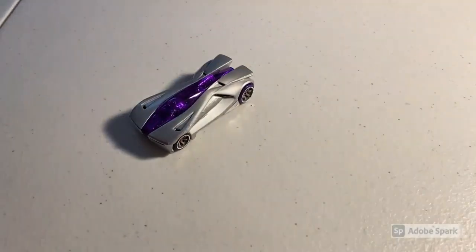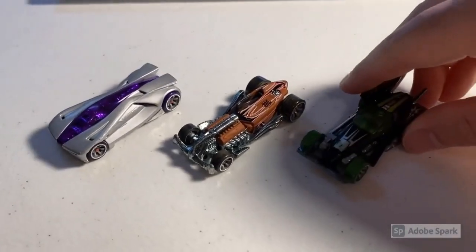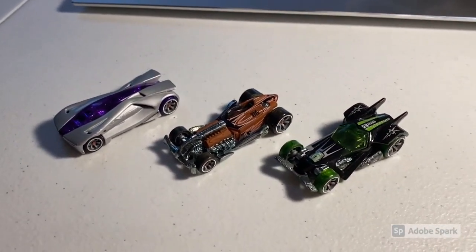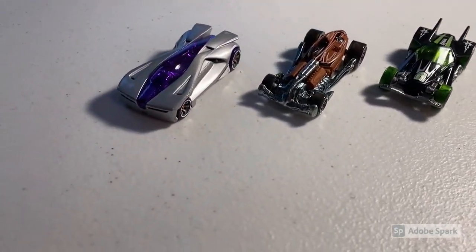A couple of quick sales to get us going for the day. First, we sold a lot of three loose mint Acceleracers cars: a CM6 Anthracite, CM6 Ratified, and CM6 RDO6. Total on this order was $37 even including shipping to a new buyer, so thanks for that purchase.